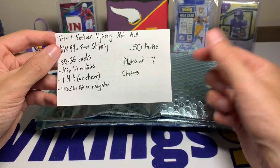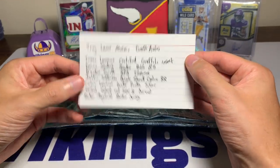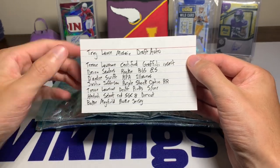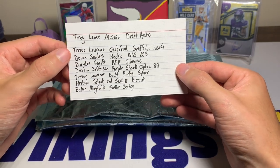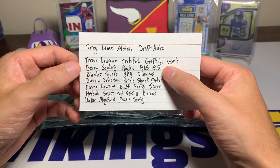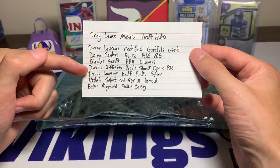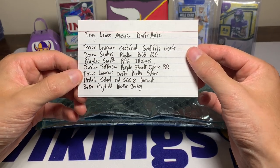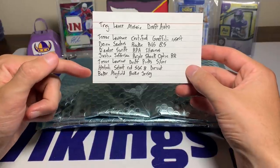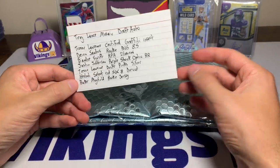There are photos of all seven chasers and it looks really cool and promising. The biggest chaser by far is a Trey Lance Mosaic Draft autograph — that would be crazy to hit. There's also a Trevor Lawrence Certified Graffiti insert, a Deion Sanders rookie BGS 8.5, a DeAndre Swift RPA from Illusions, a Justin Jefferson purple shock Optic, a Trevor Lawrence Draft Pick silver rookie card, and a Justin Herbert Select red die-cut SGC 8.